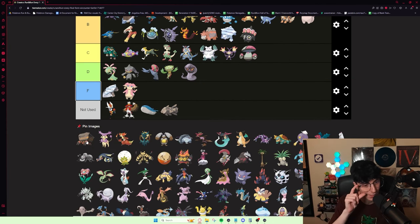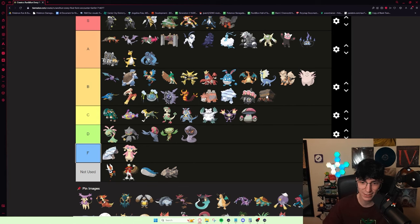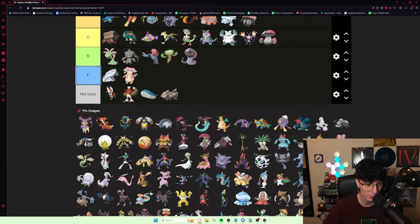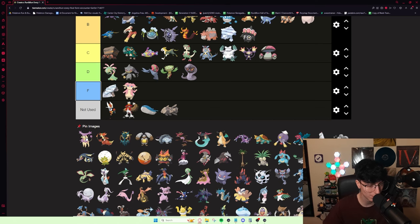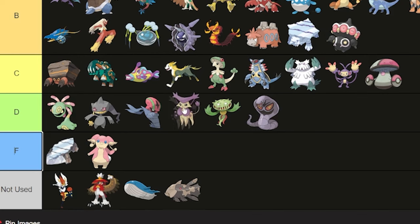Crustle is decent — very decent. My favorite thing it does is on the Archie fight in Sea Mauville Cavern, you can sacrifice into Sturdy Crustle and Rockwrecker that Zapdos, which is hilarious. It's pretty bulky, Knock Off is a nice move, Rock Tomb is useful. I'd put it high C or low B — I'll go high C for now. Delcatty — big shoutouts to Grim Tool for champing this thing, but that doesn't mean it's good. It does get Fake Out and Encore, so because of that it's D tier — but the trainers that Delcatty makes free are already free.